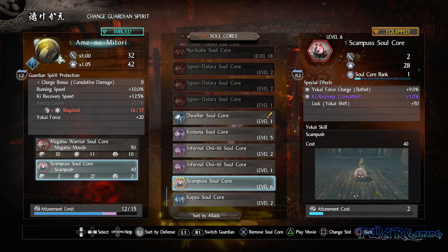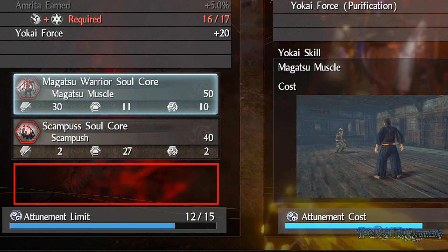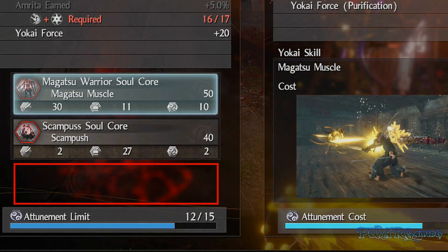Before moving on, I will point out that in the menu there's just enough space for a third yokai skill, so we could potentially equip three of them in the final game, either from the get go or perhaps unlocked in post game. Here's hoping that's possible.